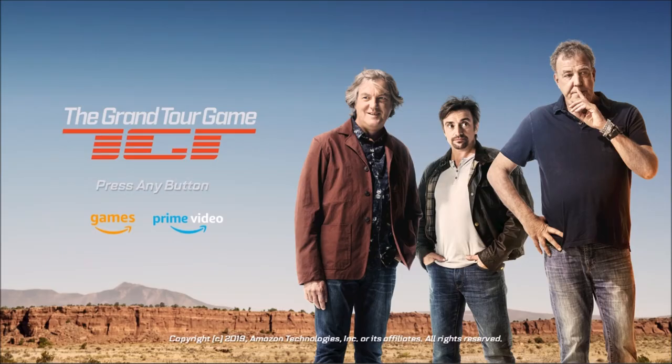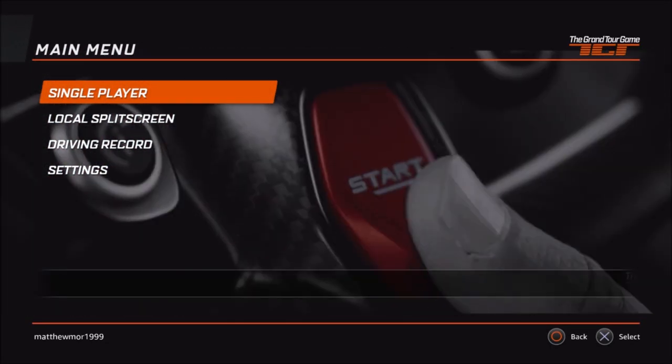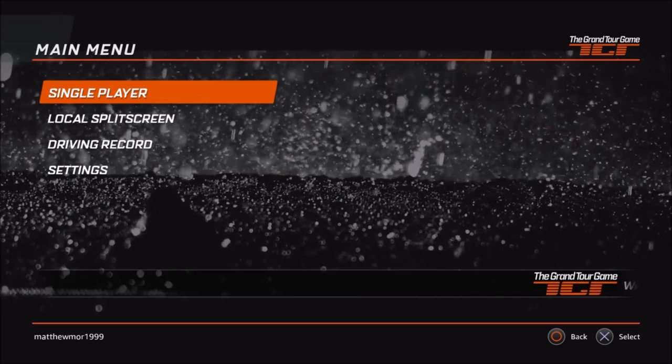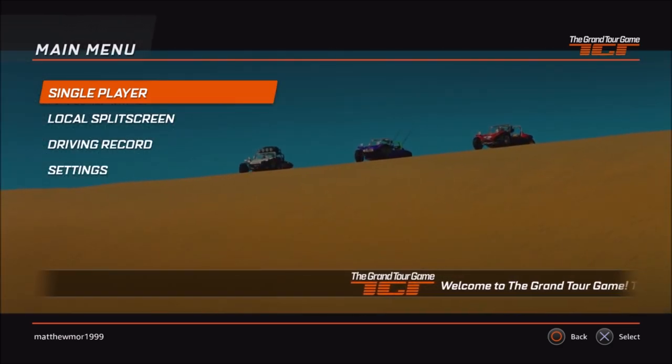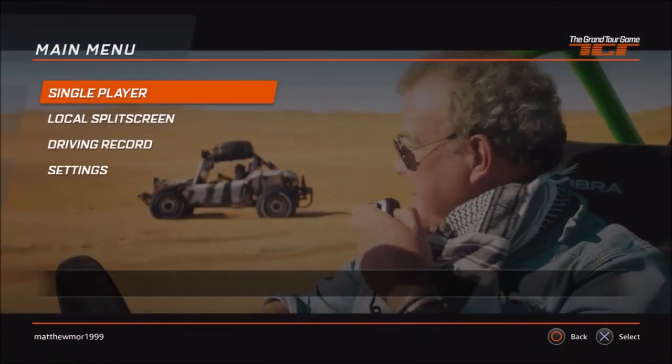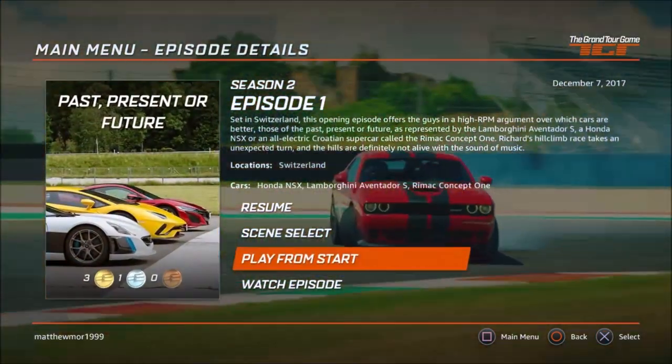What is up guys, Matt from Skullbusters, and today we're doing another video on the Grand Tour game. This is a trophy called 'Now Hang On,' which means you've got to use the map button ten times. You're probably thinking, what's the map button? Let's get straight into this — you go to chapter four in episode two.